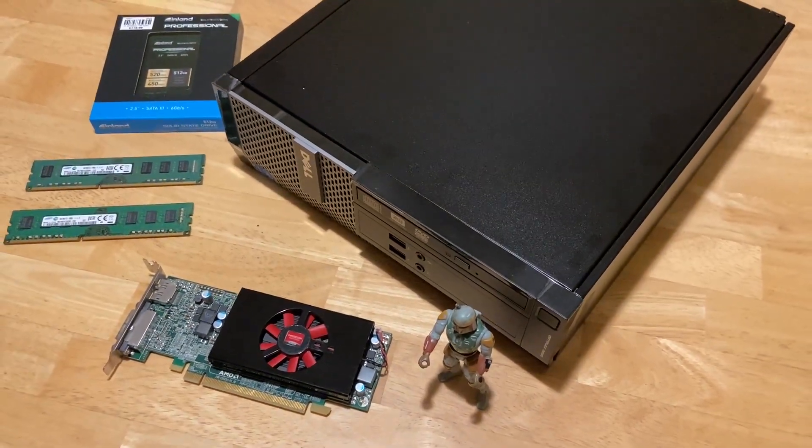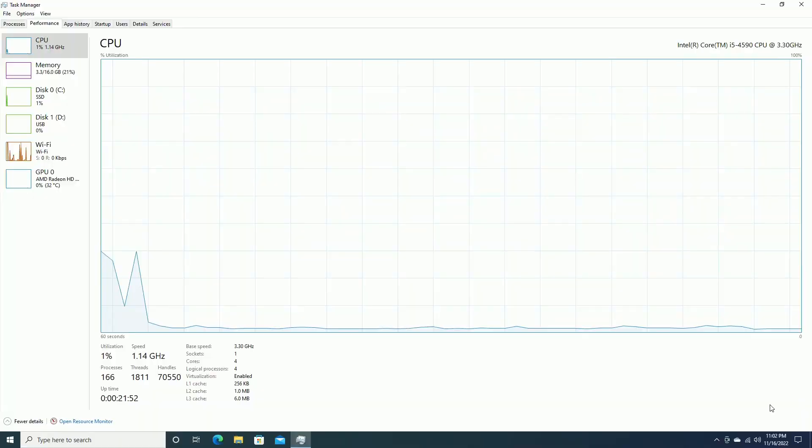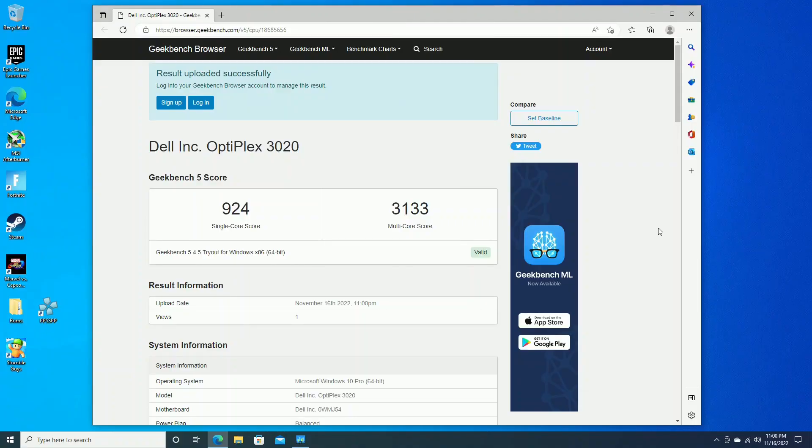The total amount I spent was $83. I installed Windows 10, got some games installed, and ran Geekbench. We got 924 for the single core and 3133 for the multi-core.